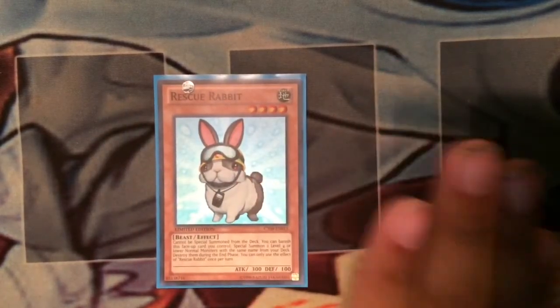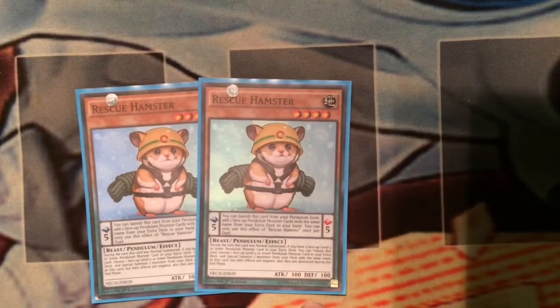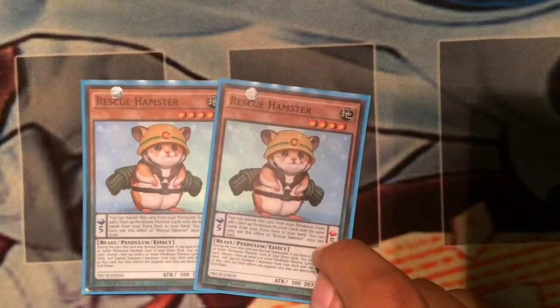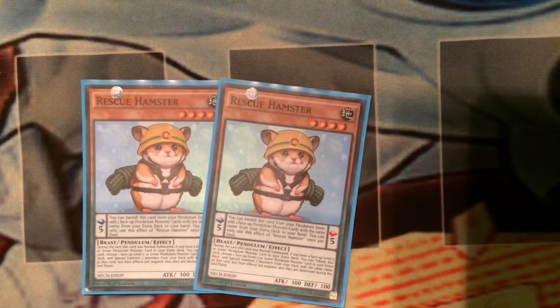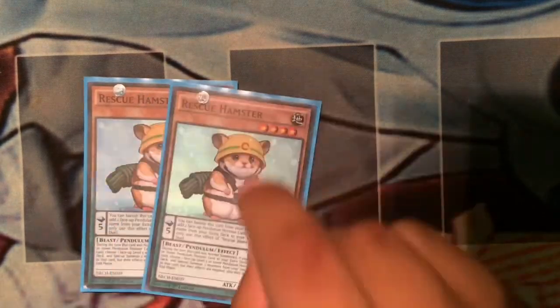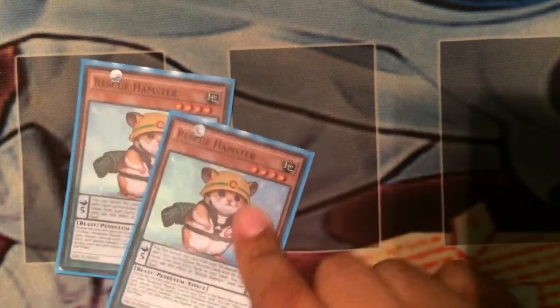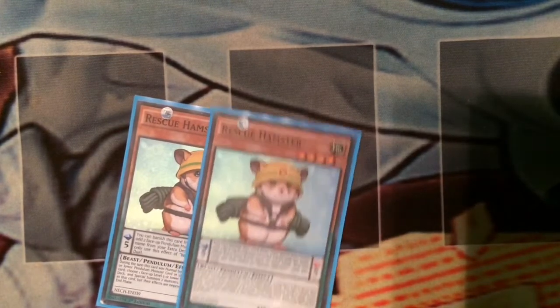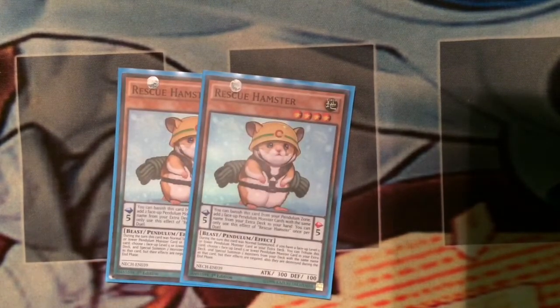One Rabbit - self-explanatory, they're all normal monsters so that's really good. Two Hamsters because when it's on the field it has a Rabbit effect, and when it's on the pendulum scale you can banish it to add two normal pendulum monsters from your extra deck with the same name to your hand. So for example if you use two Templars to search something out, you can banish Hamster from the pendulum scale to add those two Templars back to your hand, and then activate them again to search again or do whatever you want with them.